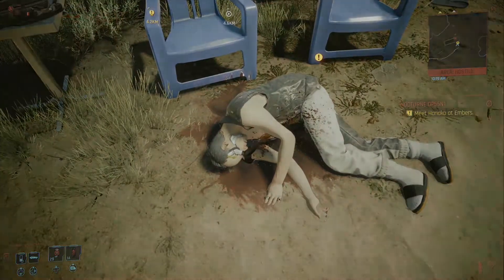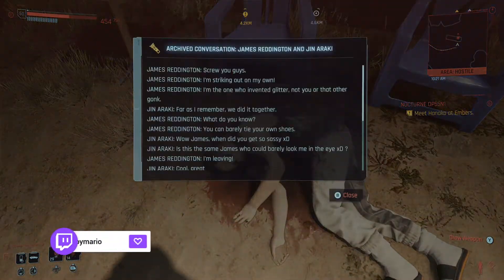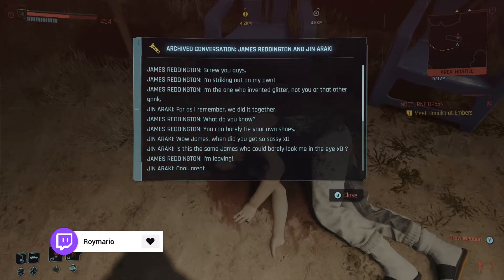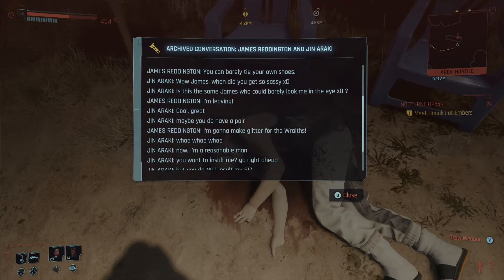There is a second shard which is a conversation between James Reddington and Jin Araki. I'm reading James as Jesse and Jin as Heisenberg. It's just the back and forth we found quite regularly within the series, where Jesse always talked about going on his own and being the brains behind it, and obviously Walter reminds him who invented it and that he's not the brains behind it.